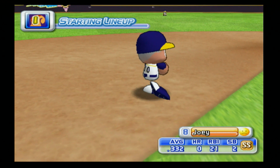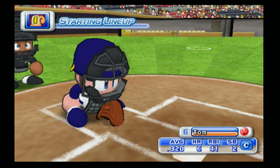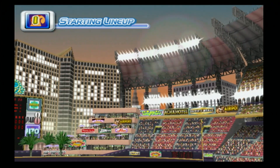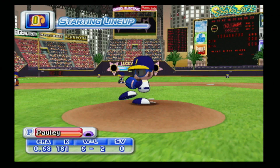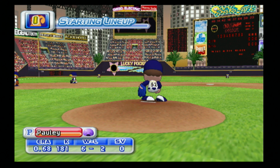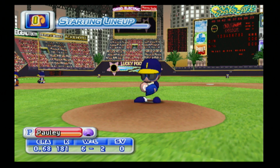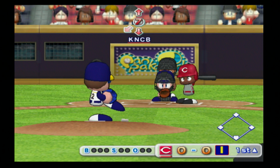As the Squirrels take the field, we have our normal defensive lineup. We don't have another off day until the All-Star break, so we'll be seeing a lot of the normal guys in the month of July. Pauly, our knuckleballer, will be starting today — technically throws a knuckle curve, mostly because I didn't see the regular knuckleball option when I was creating him, but it is what it is now.